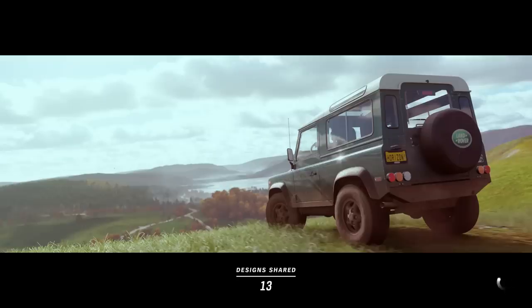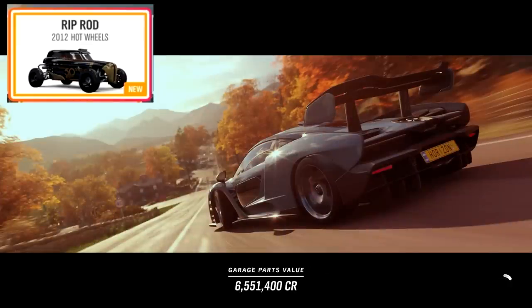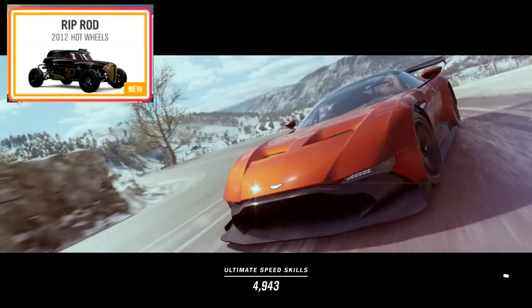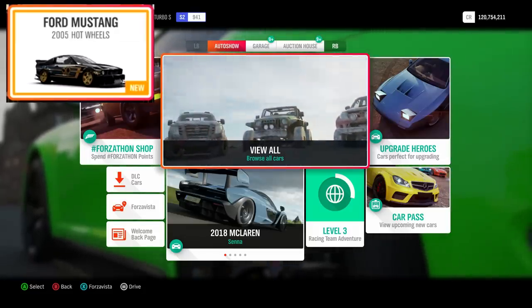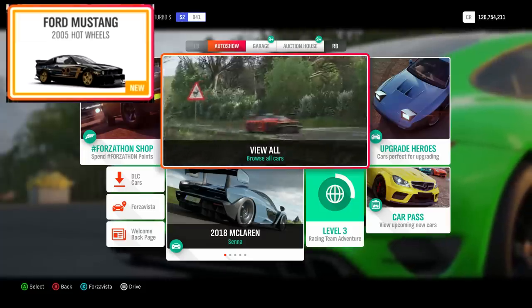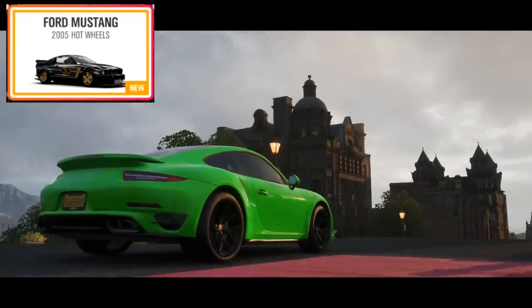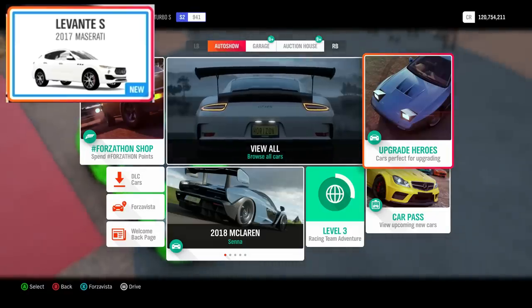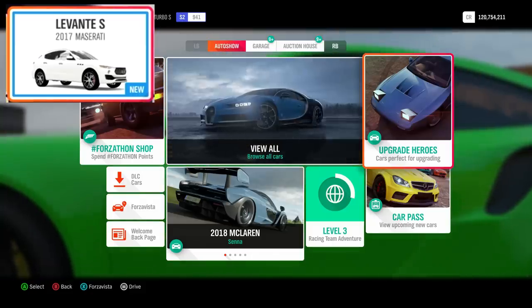Starting with the Forzathon or event cars: over the next month, each week we'll get access to one of four cars. The Hot Wheels 2002 Rip Rod is coming back — one of the only Hot Wheels cars left to return to the game, available in either the Forzathon shop or through a championship event. Next is the Hot Wheels Ford Mustang, my favorite Hot Wheels car because of its look and sound — it sounded absolutely insane in Horizon 3. The third one is the 2017 Maserati Levante, a big four-by-four Maserati, which looks pretty cool.